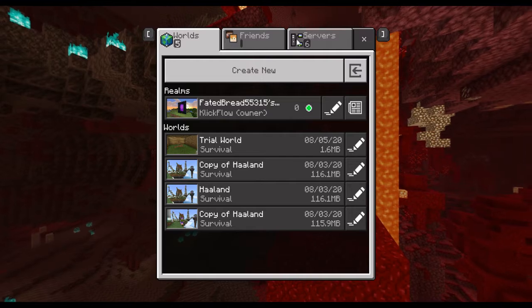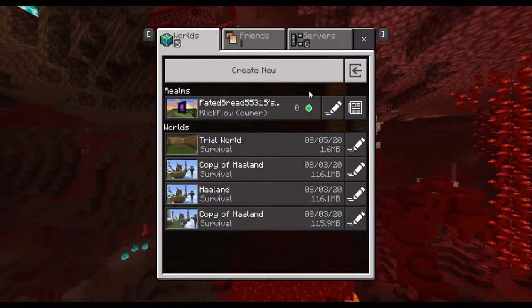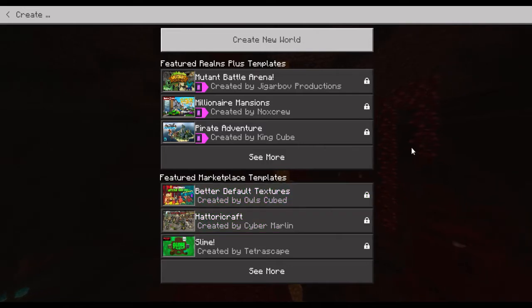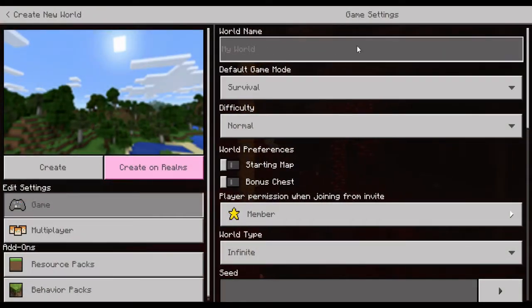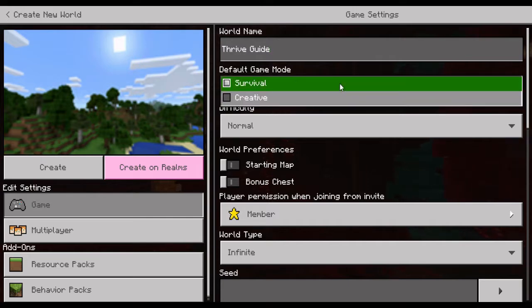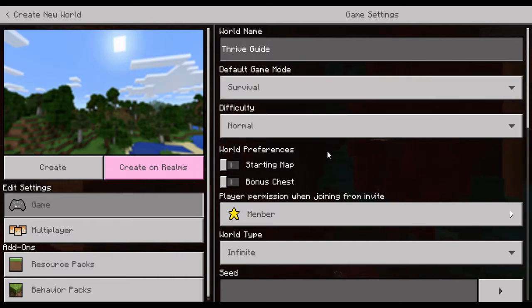We're not going to play any of the existing worlds. We're going to go to the 'Create New' tab. It will ask if we want to create a realm or use any templates, but we're not doing that — we're just going to create a new world. We'll name this world 'The Thrive Guide' and we're of course going to be playing in survival mode, with no creative or cheats.